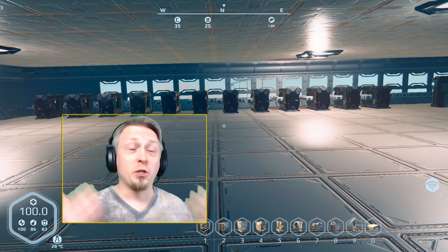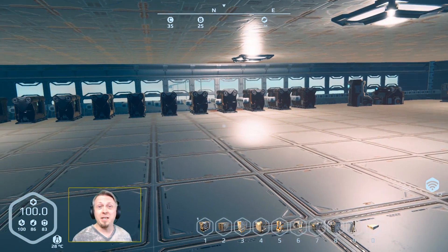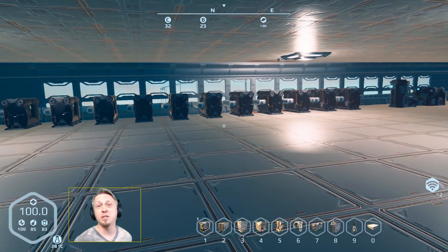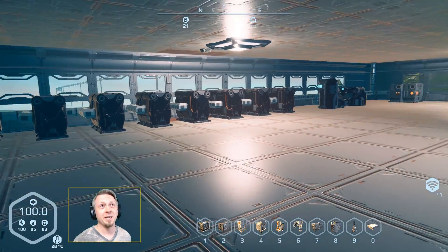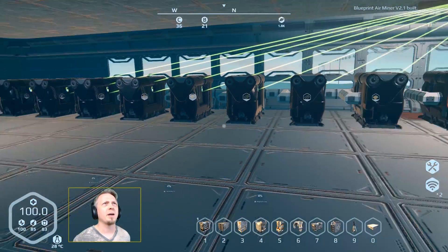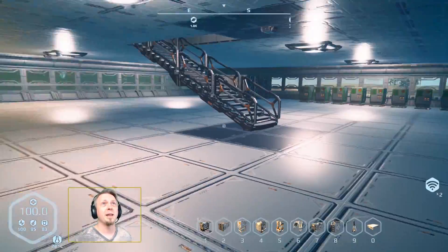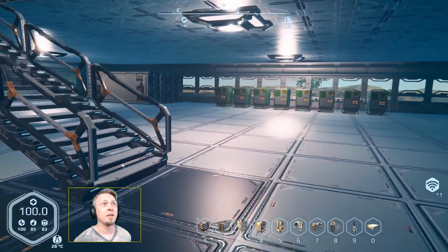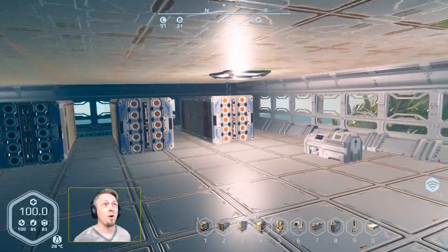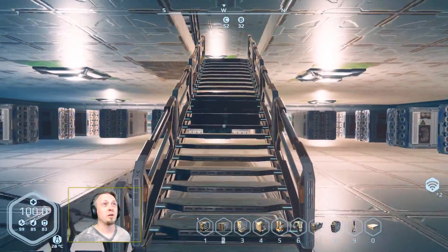Welcome back to Planet Nomads. My base has been outfitted a bit more — I now have 12 3D printers because production was a little slow. We did get some updates, so connections move faster and certain things are working better. The cargo inventory is still slow because I've got so much storage, but everything else is working great.